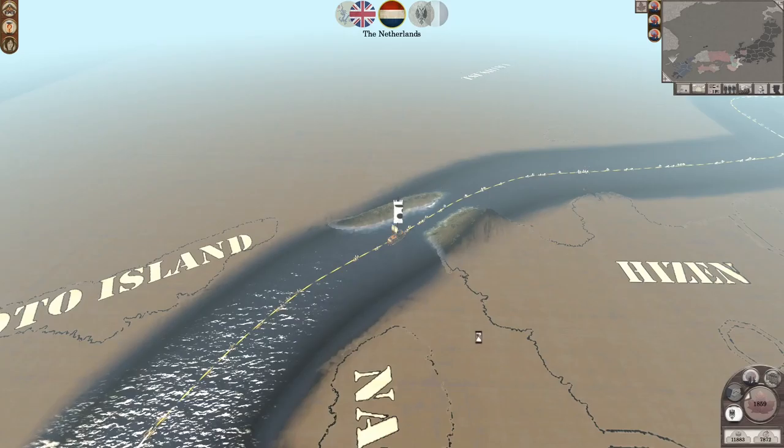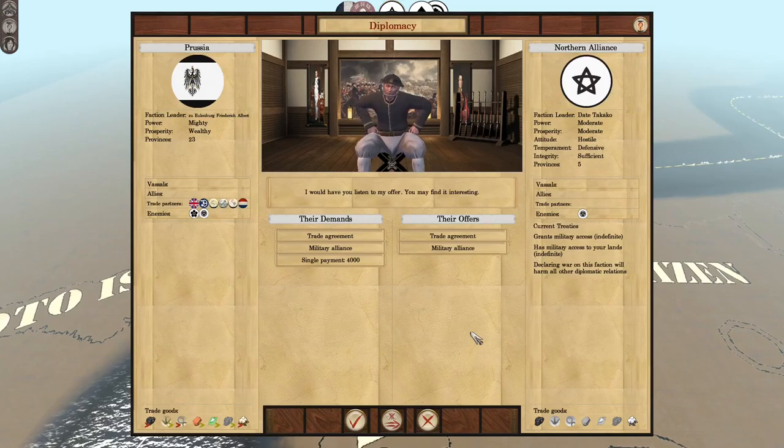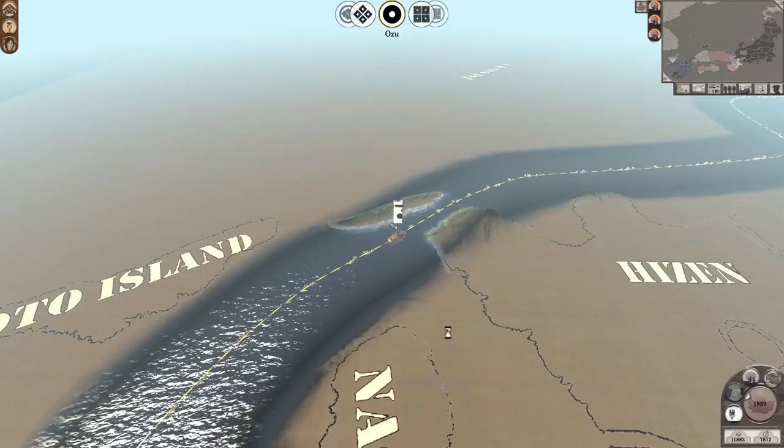Good morning ladies and gentlemen, this is Napoleon Total back with some Shogun 2 Fall of the Samurai Far East. As you can see, the Northern Alliance wants peace after we destroyed their deal. Obviously I'm gonna reject because I'm about to declare war on them.